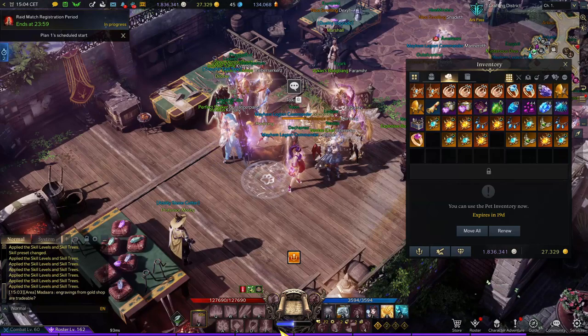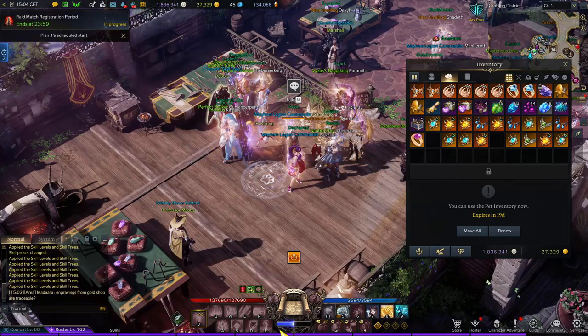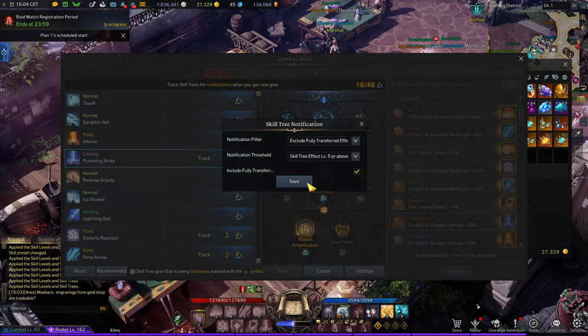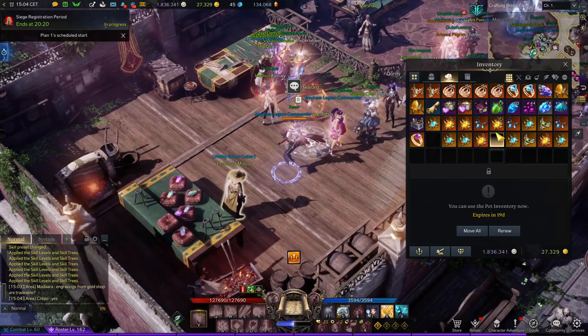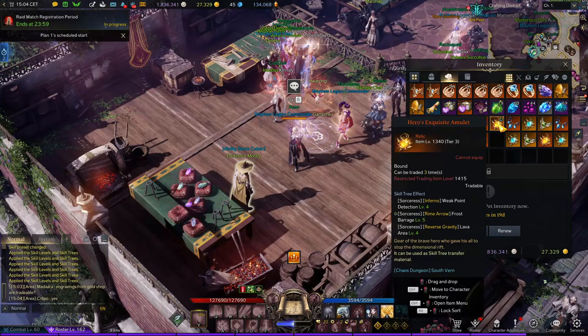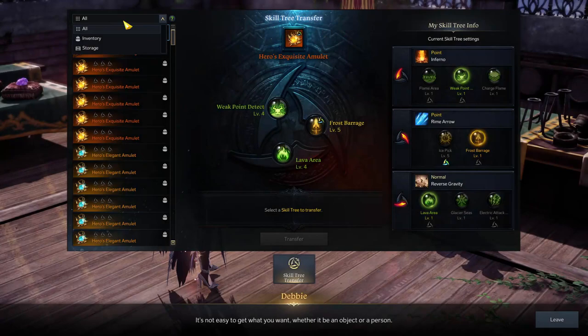I'll also set it to level five. In settings, I'll remove the check mark because I don't really need the fully transferred item. I'll press save and as you can see now all of them got removed. The only item I need to transfer — which is Rim Arrow level five — is shown here at the top, so other items are filtered out.